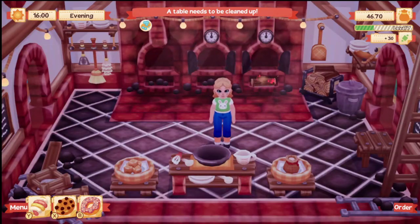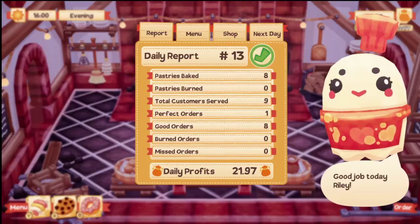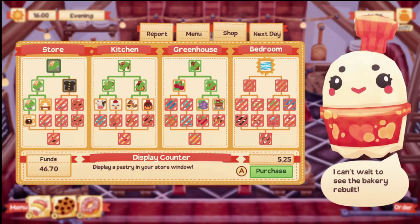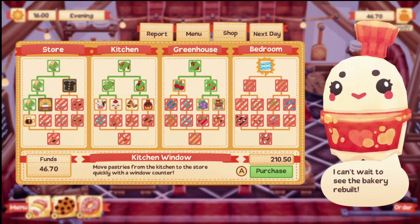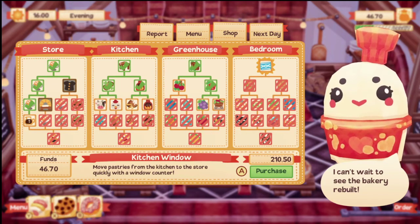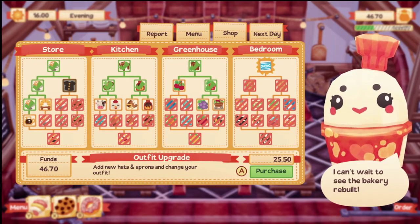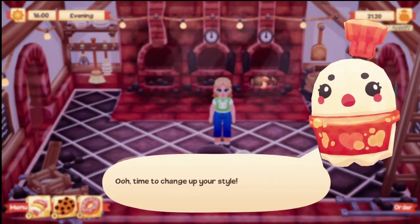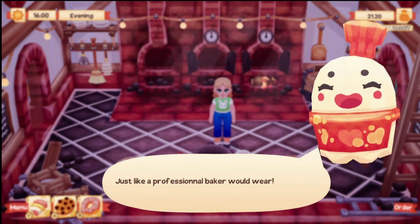We finished another day — not too bad. We have $4,670 and we're trying to work towards some upgrades. Oh — time to change up your style! You can add hats and aprons to your outfit, just like a professional baker would wear.